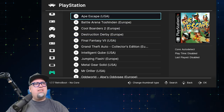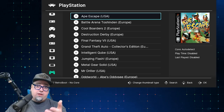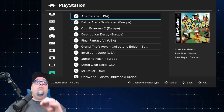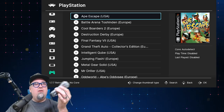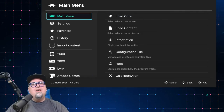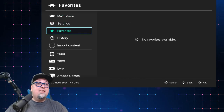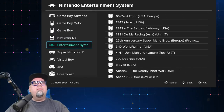Now Ape Escape uses analog sticks. You can have this set up to use a DualShock 4 controller or a few other controllers with an analog stick and get them to work on the PlayStation Classic with RetroBooot. So Ape Escape is definitely playable — just not with a standard PlayStation Classic controller. You could either use a controller with analogs or just don't play Ape Escape.